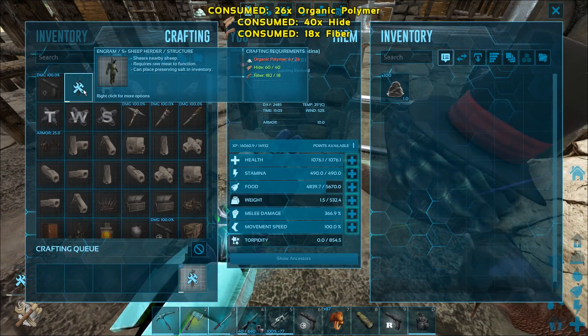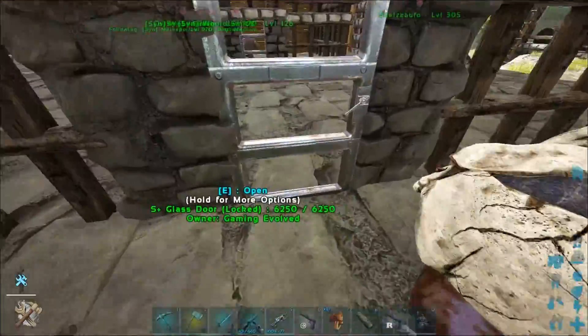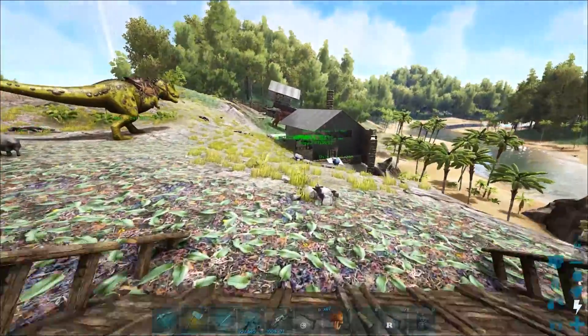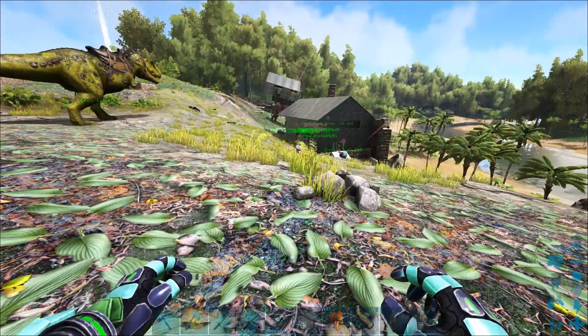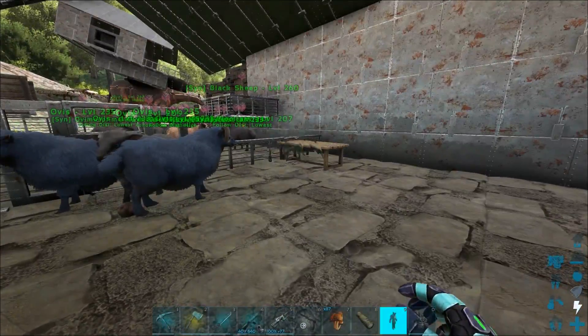Oh, we have enough. Cool. So basically this thing supposedly just automatically shears all of your sheep, which is kind of cool I guess. Let's see, we can put that into our little sheep spot down here - maybe just put it out here.